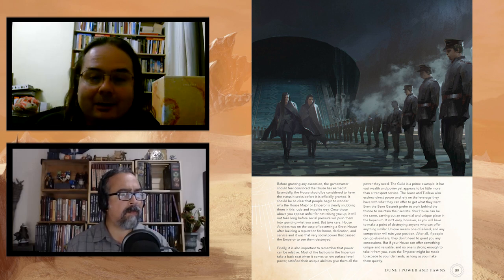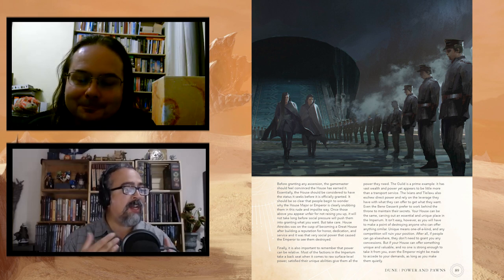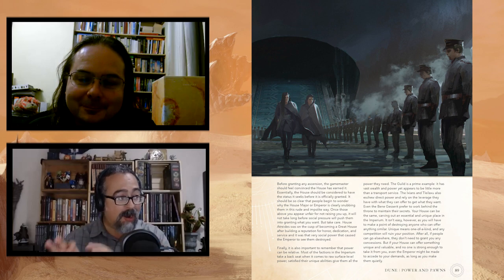Chapter five, Secrets of the Imperium — obviously it's the GM's chapter, but players who've read the books will know a bit more about it. It covers the secrets that people don't generally know. This is where we go into Guild Navigators, and people love to see stats, powers, and abilities for Guild Navigators.